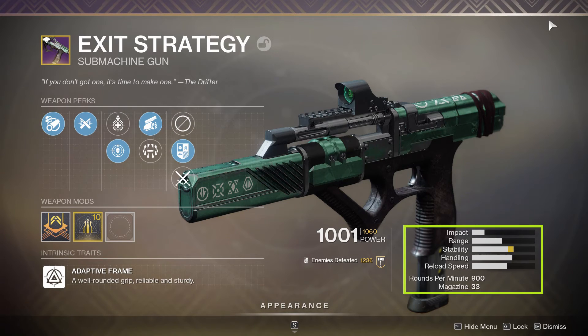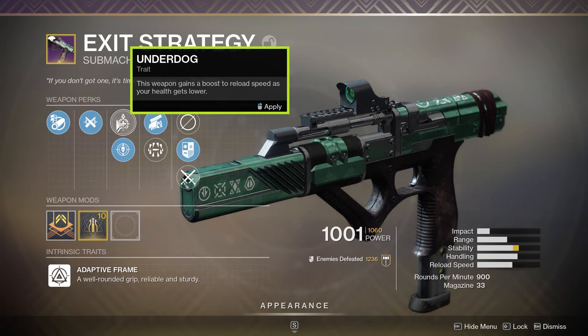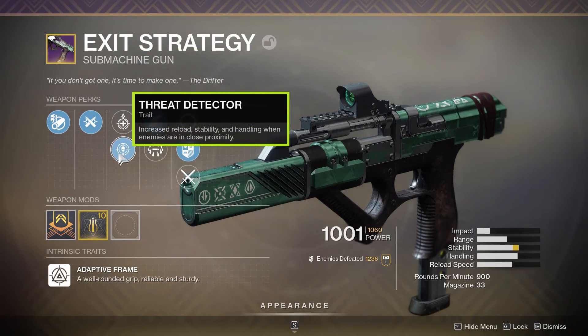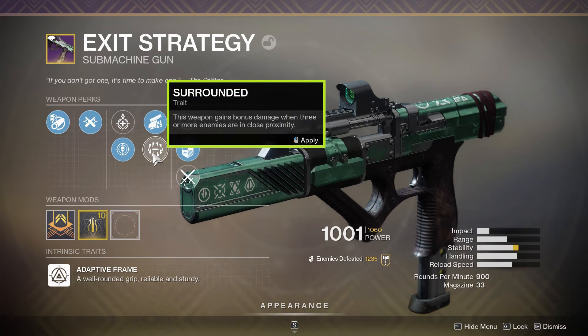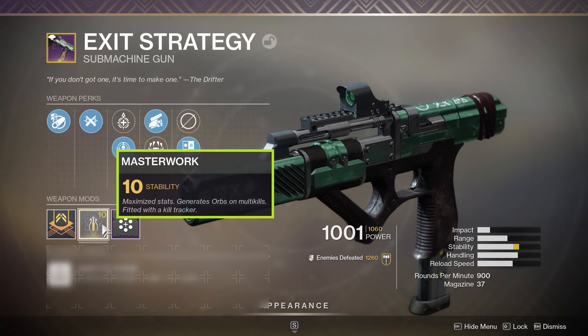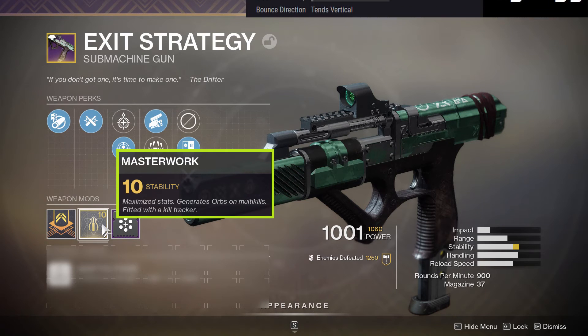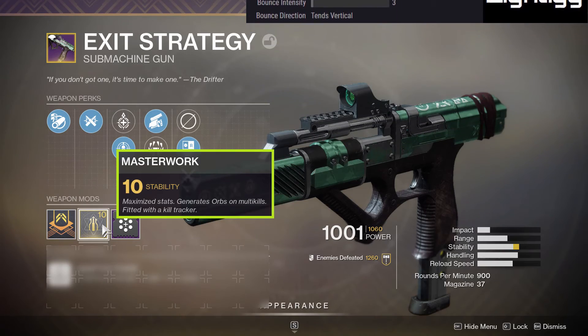It does come packing Ricochet Rounds and we do have some options for our next two perk columns. In column 1, we can pick from Underdog or Threat Detector — both add passive benefits to this weapon. And in column 2, we have the choice of Surrounded or Swashbuckler, both of which are damage increasing perks. Also, Exit Strategy is going to drop fully masterworked with Stability. Taking a look at the hidden stats on like.gg, we can see we have an aim assist value of 47, which is average, but a recoil of 97 and a bounce intensity of 3, making Exit Strategy an extremely stable SMG, even on consoles.